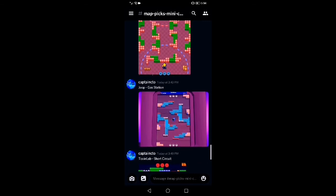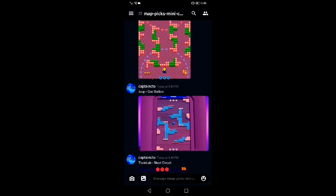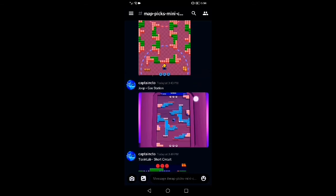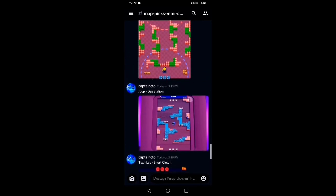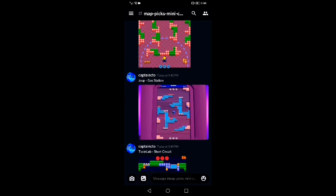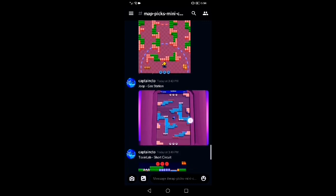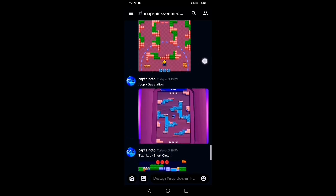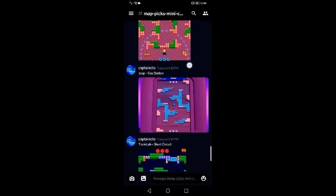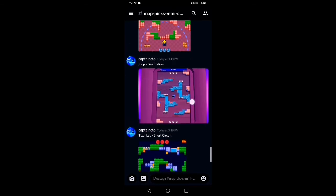Jupe — Gas Station. What stands out to me is that the middle has two different structures separated by water and some fencing, with another section separated by tires. That's basically the main structure. The creator could use a bit more creativity on the sides — you can access the sides pretty easily but they're not very developed.